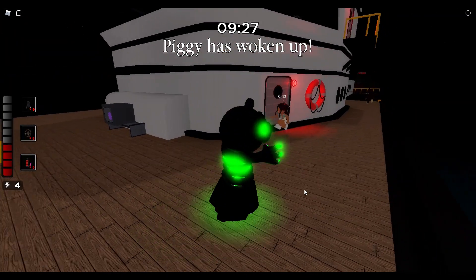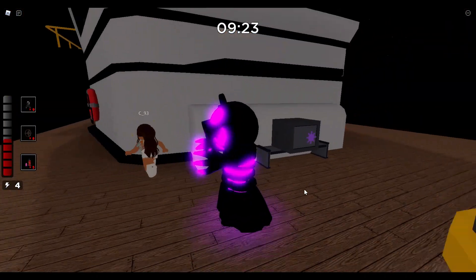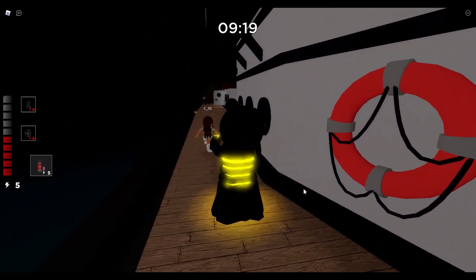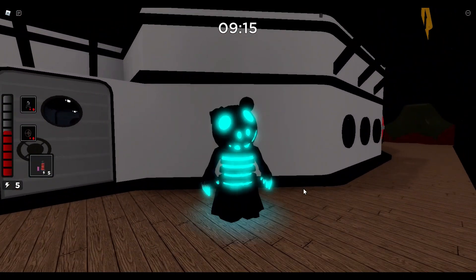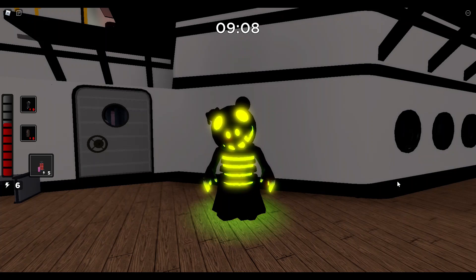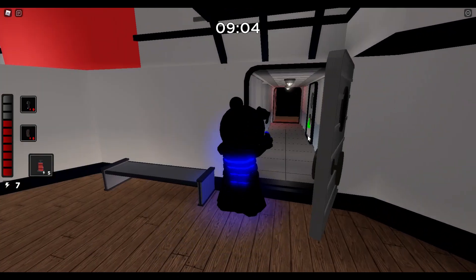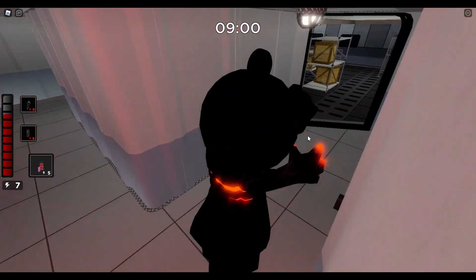Right now we're playing the Chapter 8 map, because apparently people in the server didn't want the Chapter 12 map. I really would have wanted to test out this skin on the Chapter 12 map, but I guess we're doing it on Chapter 8. Look at these colors — this looks amazing. I love this thing, especially that it changes colors. It kind of reminds me of the Antio skin, because you know how the Antio skin changes from red to green? This thing changes to all colors, dude. It even shows up on the walls.